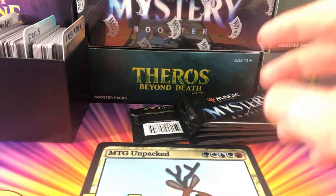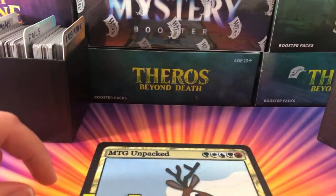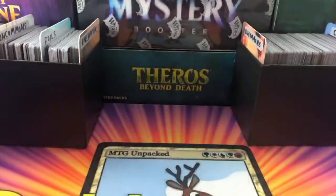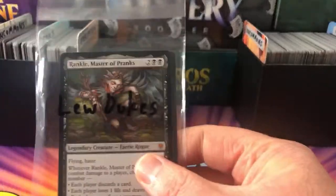Now the real meaty goodness here. We're going to go through the boxes. We'll get these mystery boosters out of the way — those may or may not be opened during the video, you'll have to wait and see. I'm going to try to get through the patrons who are actually here to begin with, and then we will work our way through. First up, we have Lou Jukes.